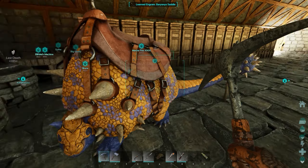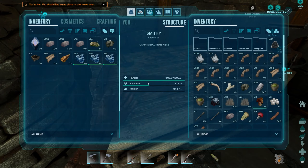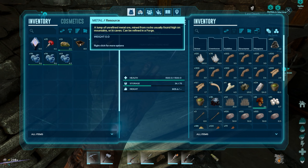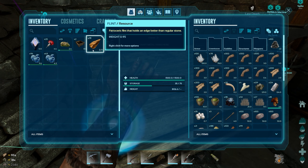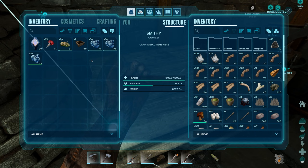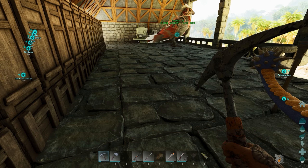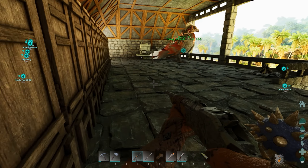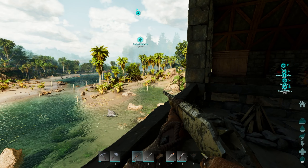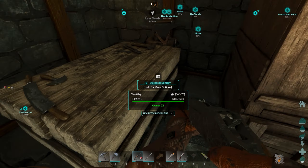The dino we actually need for the cave is the baryonyx, so let's learn that saddle now. The baryonyx is the one we've had a run-in with a few times — it scared the bejesus out of me. It can jump really far and kind of looks like it has a crocodile head. We're gonna fly around and see if we can find one, hopefully a higher level.